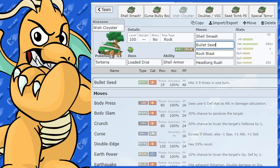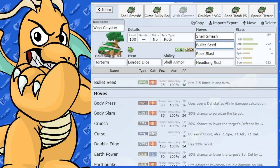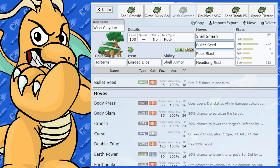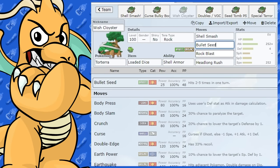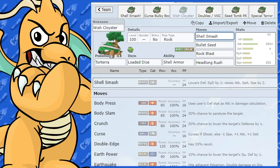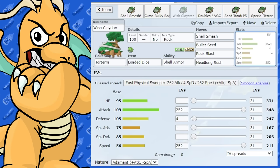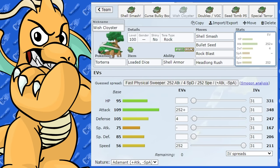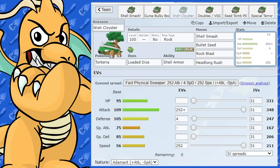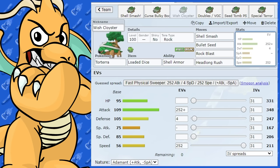Multi-hitting moves are very nice. I really like this set — I might actually do a sweep showcase of it. The downside compared to the first set is you have to give up White Herb for Loaded Dice, and you might miss with Rock Blast. Still, I think it's got very good presence. It makes sense for Torterra to have Shell Smash since it is, after all, a turtle — it has a shell to smash.